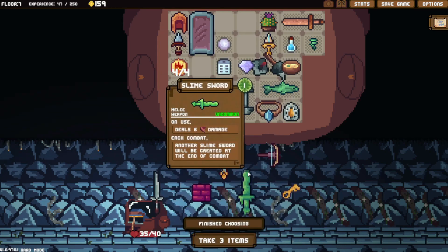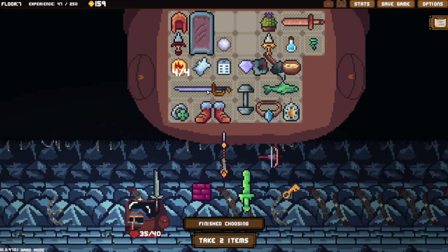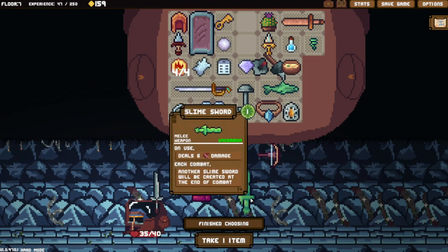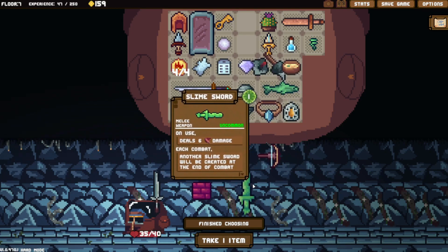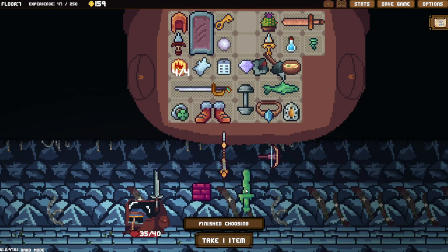Why would you want to create more Slime Swords? Actually, if you can use a bomb on one, you can destroy it and still get the Slime Sword back. That's an interesting combo, but I don't think I want to take it.